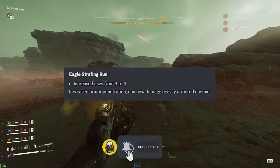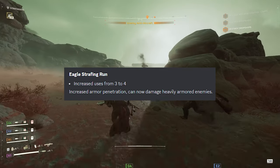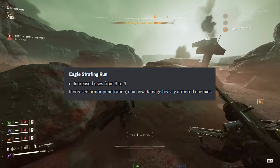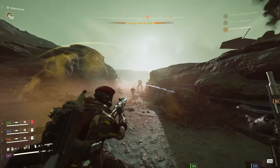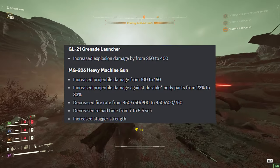The Eagle strafing run gets increased uses from 3 to 4, increased armor penetration, and can now deal damage to heavily armored enemies — which sounds like an incredibly good buff. It's an eagle airstrike so I'm not sure it needed one, but people might start using it more.